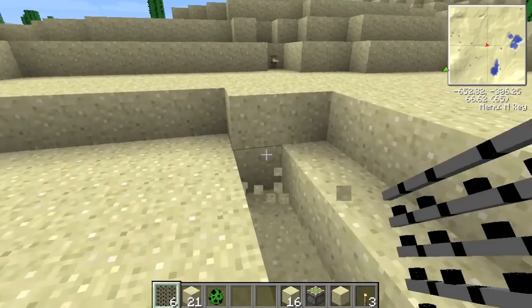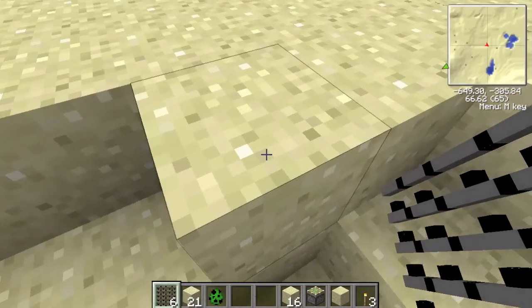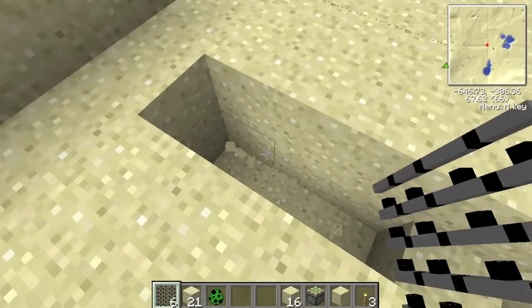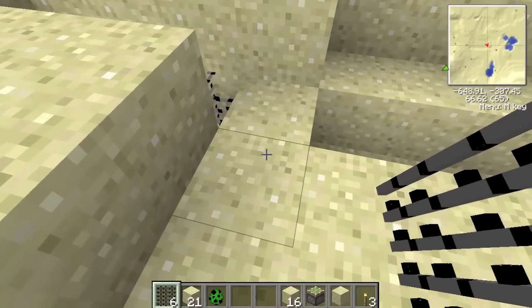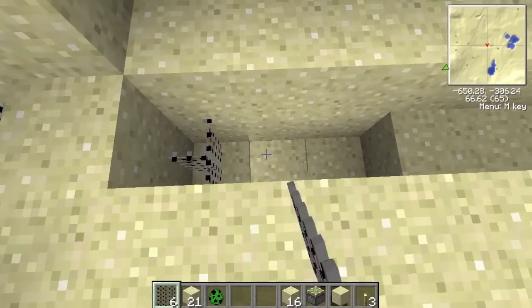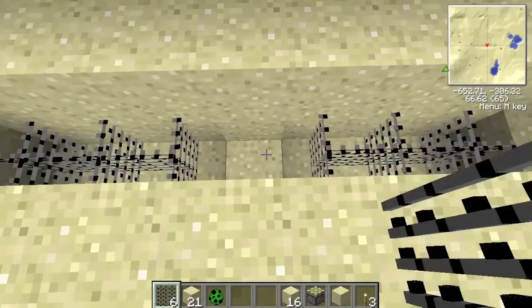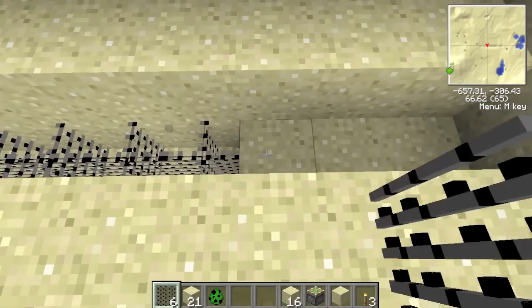What I'm doing here is building a trench two blocks away from the tripwire, then digging two blocks down and filling that with barbed wire. The reason for that is because barbed wire acts like a web but it damages you, so it's very useful - if you fall into it you can't get back out.